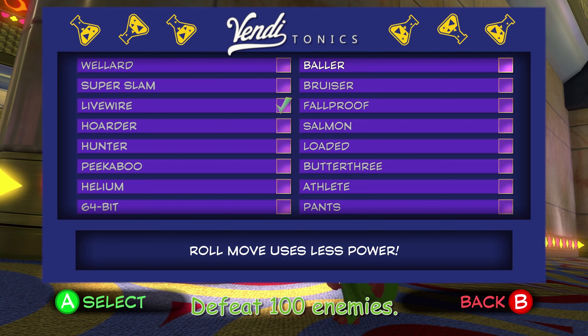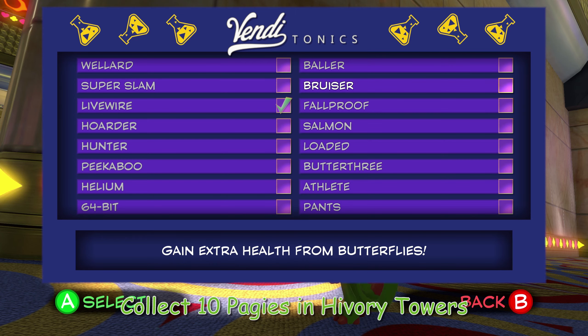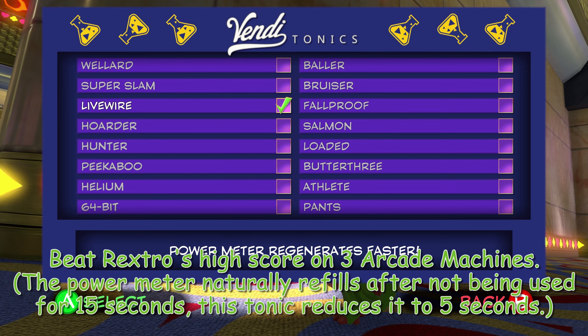A Wellard: gain plus one butterfly health slot. You do this by eating a butterfly. Ballard: the roll move uses less power. Roll for 400 hours. Super Slam: gain a more powerful buddy slam. Never use the buddy slam in a full playthrough of Ukulele. Bruiser: gain extra health from butterflies. Eat more butterflies. Five Wire: power meter regenerates faster.